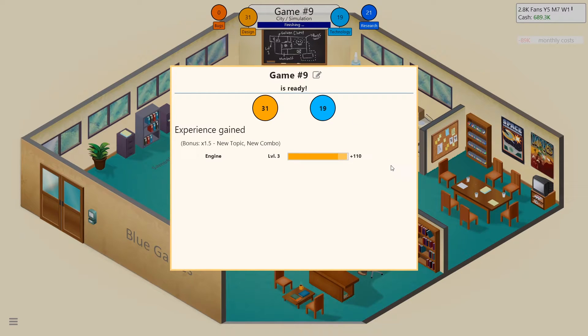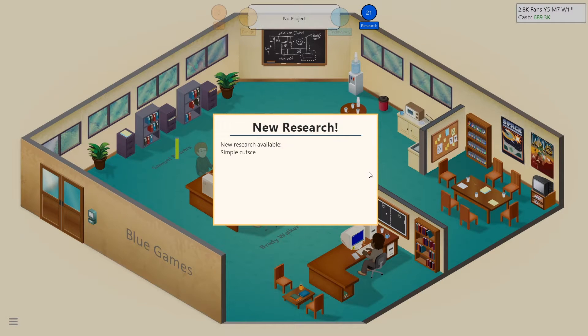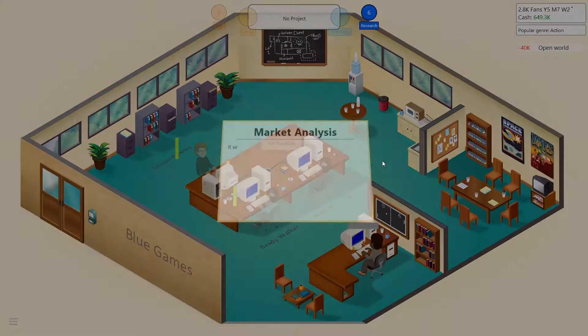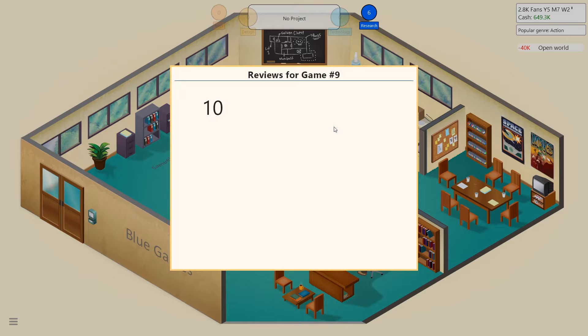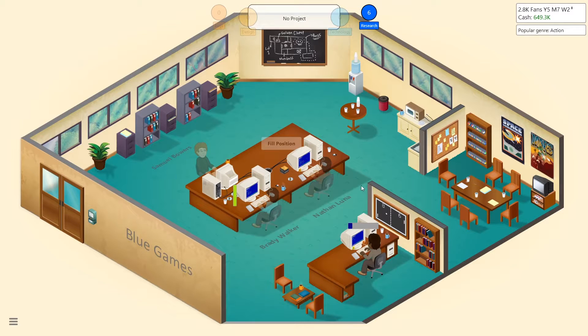New topic, new combo — things are leveling up. Research available: simple cutscenes and open world. Action games are especially popular at the moment. First reviews came in — we forgot to name it and just called it Game Number Nine, but people love it! Reviews are mixed but still pretty good overall.